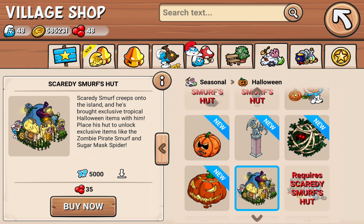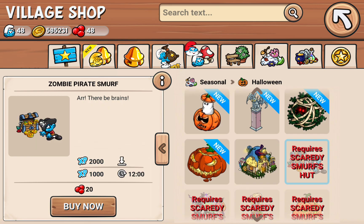It's called The Prisoner of the Green Stone. Here's Scaredy Smurf's hut, and then we got all the stuff required for Scaredy Smurf.